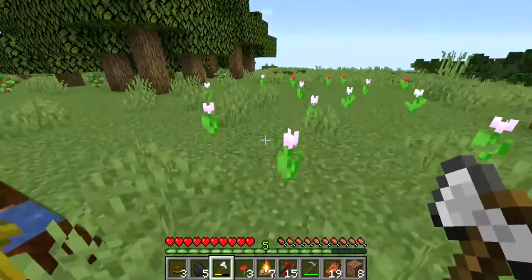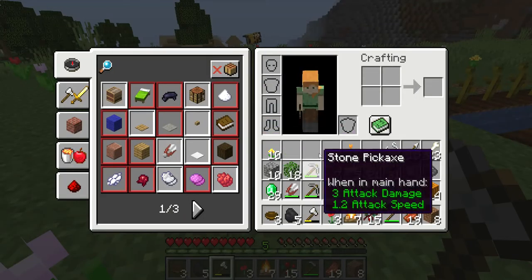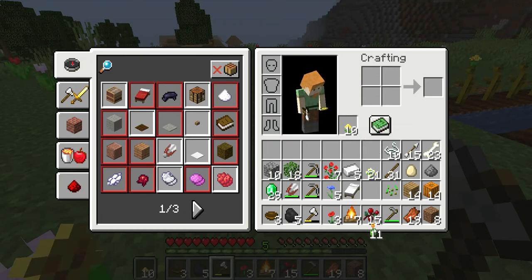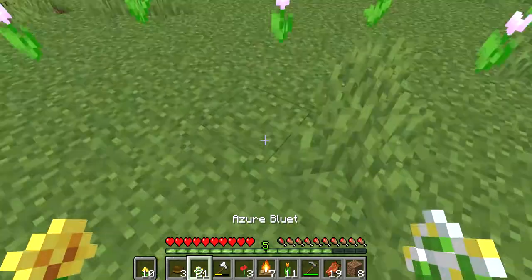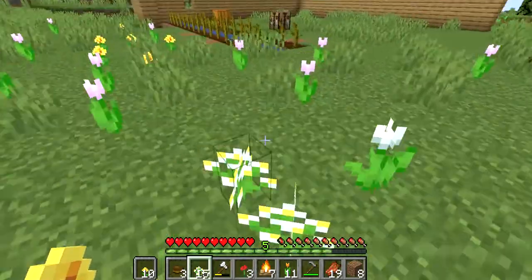Because if a bee stings you, it loses its stinger. I'm pretty sure the only way you can stop it from doing that is either running away, feeding it a flower, or just having it sting you and then die. Or just spamming flowers.